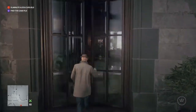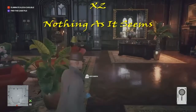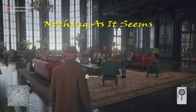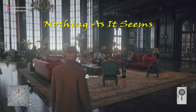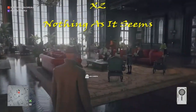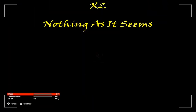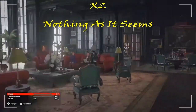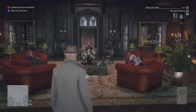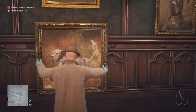From there we make our way into the building and stop in the room where the family gathering will take place. We move on to the Nothing as it Seems challenge, which entails photographing Alexa during the meeting. I've had some trouble with this one in the past, but today on one of my runs the challenge finally popped. There's a little picture-in-picture that pops up — there it is — and I think that's your opportunity to take the photo; it's kind of hard to tell.